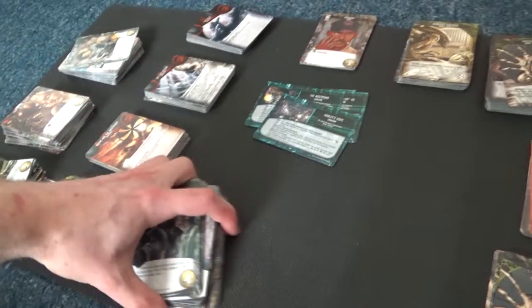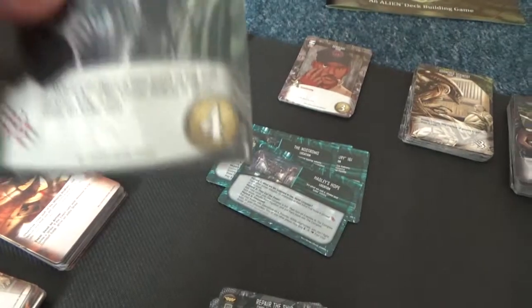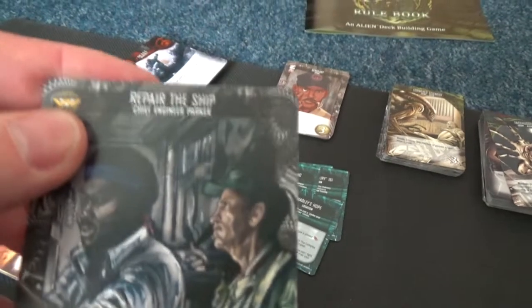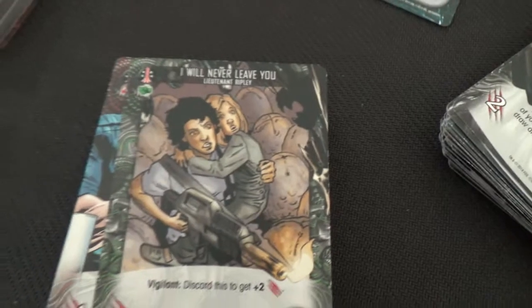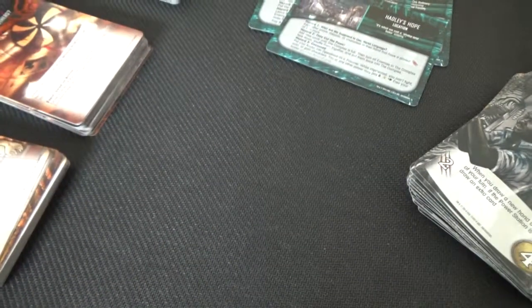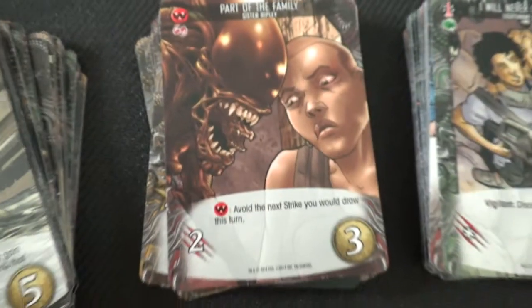Then you have your barracks cards. You know which film is which because of the symbol at the top. For the first film it's the Weyland symbol, so all of the first film cards go in one pile together. For the second film there's a different icon at the top, and you should know the characters from that film. For the third film you have a Weyland-Yutani style symbol but it's red, so that's the third film.